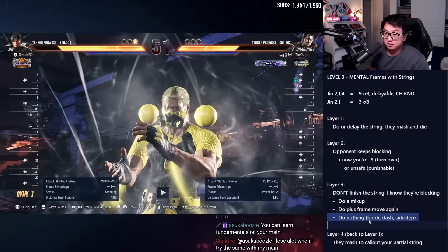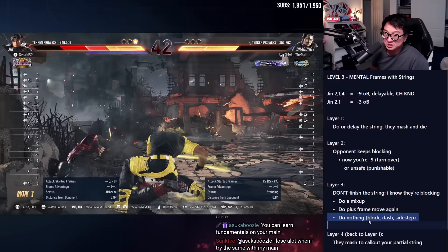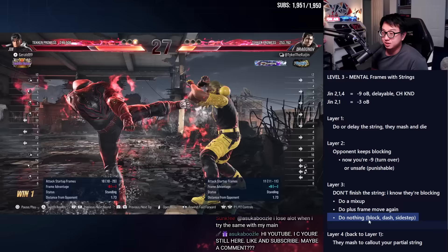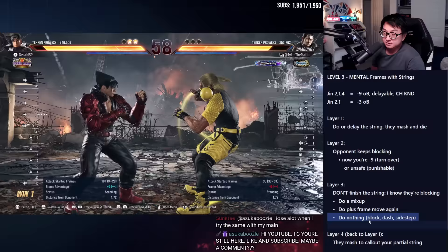Dragunov's jabbing me, I'm just blocking. There's a Dragunov string that has three hits: 1-2-1, 3-2. If I mash, I die, so I just block. Back to the 2-1 mind games. Here's another great example: 2-1, do the four, I'm blocking — and then I get a punish. Then I get blown up by his heat-engage heat-dash combo — that's a ton of damage. There's lots of ways to lose outside of these. Block punish on the low. More 2-1: I finish the string, break the throw, finish the string again. He's chilling — so I'm going to use that information. Maybe next time I won't finish the string.